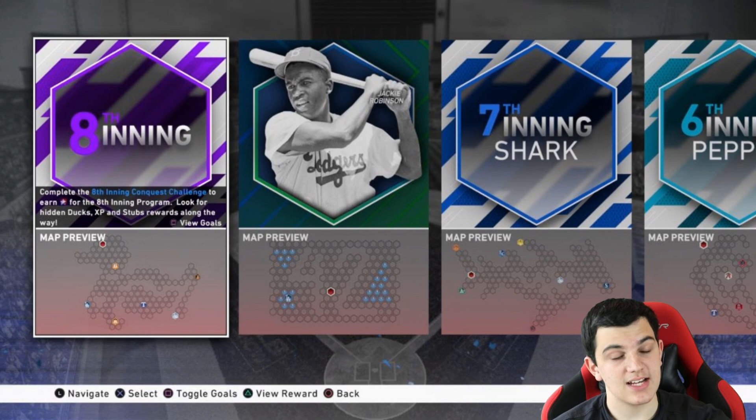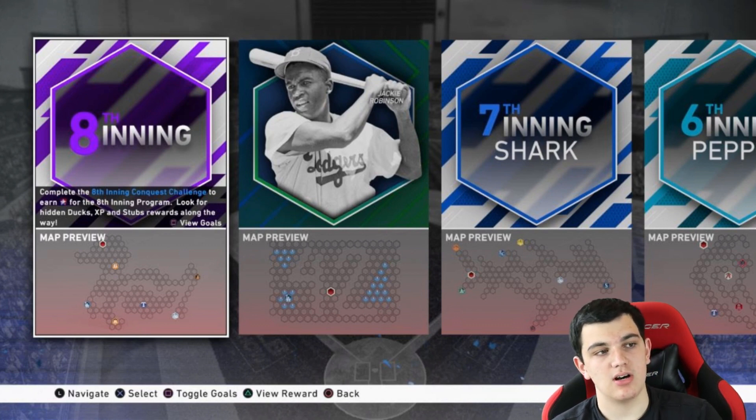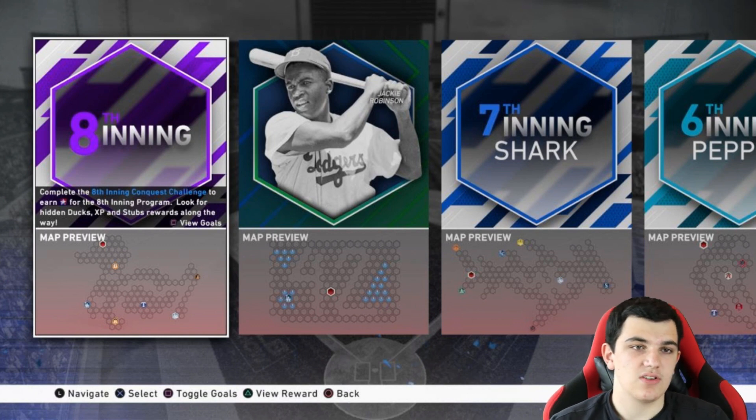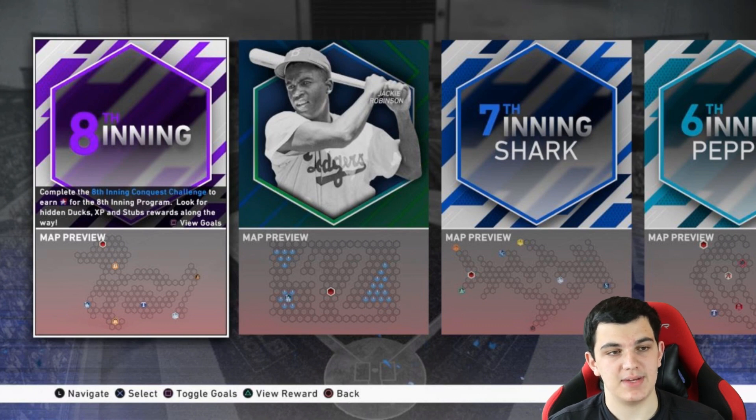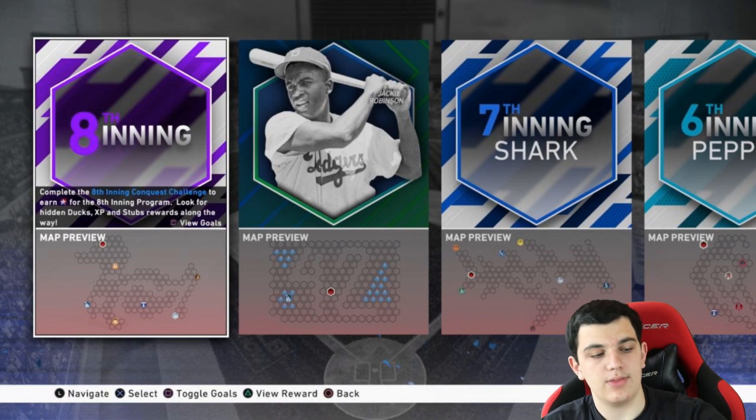I think there's going to be some Conquest involved, sort of like Conquest Extreme from MLB 18. Basically, what that was: you had to conquer teams in a certain number of turns, and there was one mission where you had to conquer every single stronghold in a maximum number of turns. It's pretty hard, but it's definitely going to be worth it because the rewards are great. You also get a bunch of stubs, with missions like conquer a team in one turn or two, and then probably one big one.